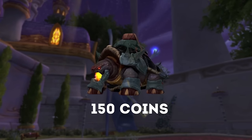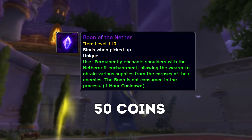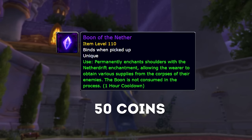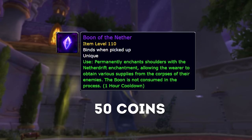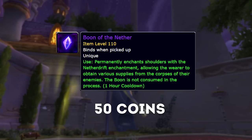The next interesting item is a shoulder enchant called the Boon of the Nether. This enchant has not been seen in action yet, but my assumption is that it would be somewhat of a combination of all the other shoulder enchants — so one satchel could contain a mix of different materials, or perhaps the satchel itself is random to one of the other enchants.